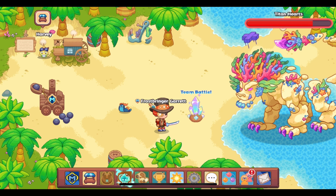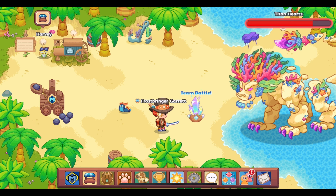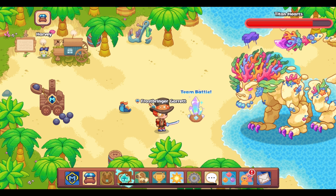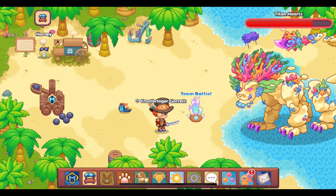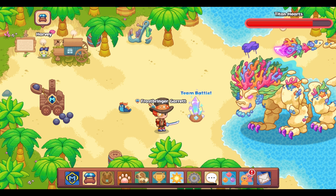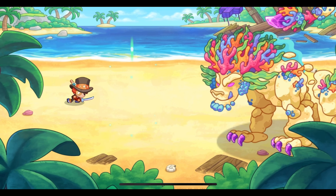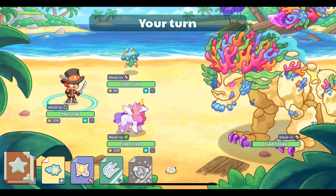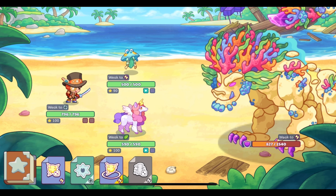We have the new Summerfest reward pet Jellish, and today we are going to be leveling it up to level 91 and evolving it into Jebrella. This video is going to serve as a tutorial on how to get Jebrella. In order to get Jebrella, you need to take your level 90 Jellish — festival pets always give you level 90 — and level it up until it reaches level 91. Once it reaches level 91, if you are a member, you can evolve it into Jebrella.